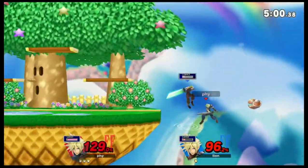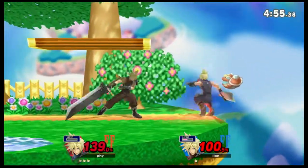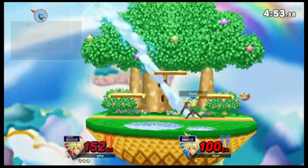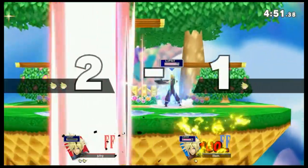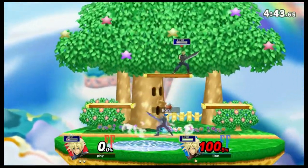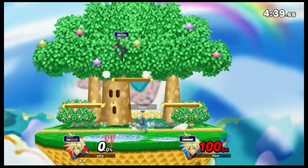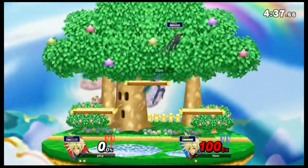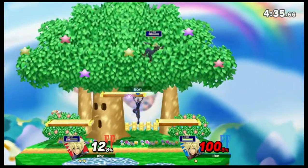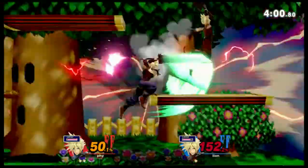He knows what's up. We have Limit, so we will make it back just fine. Can we get the three stock? Nope. The buff dash attack coming in clutch for him. We'll get some Limit here. Back air, back air, back air. Yep.